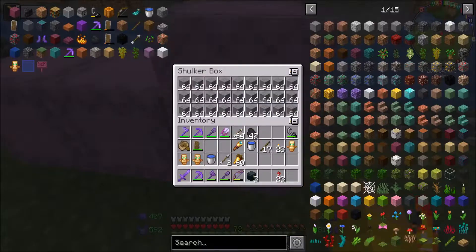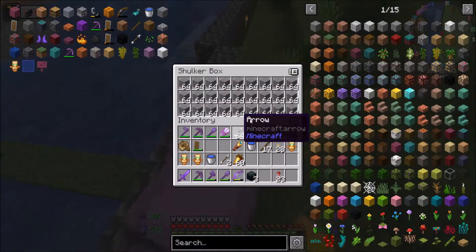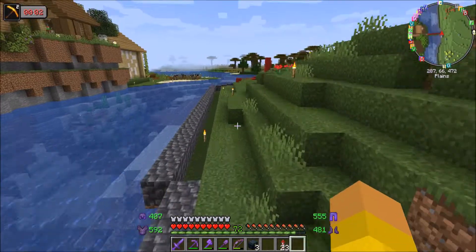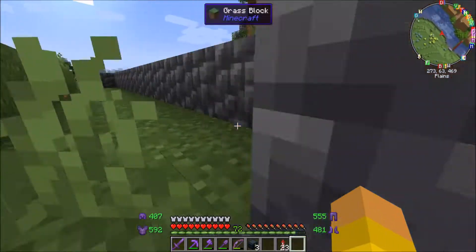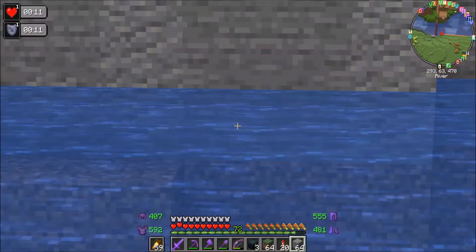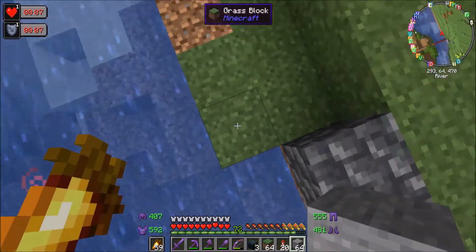We've got three shulker boxes full of stuff — especially stone, we've got so much of that. There are loads of andesite and loads of grass because we've got to use those. There might be a bit more andesite, but I think that'll do. Anyway, I guess we're best to get constructing, so let's build it.